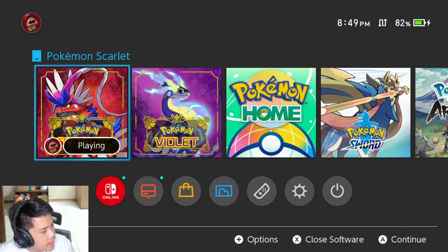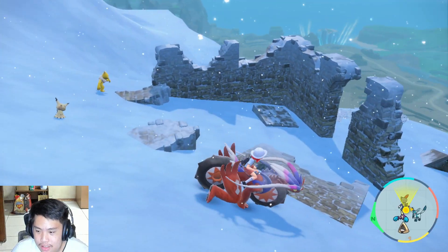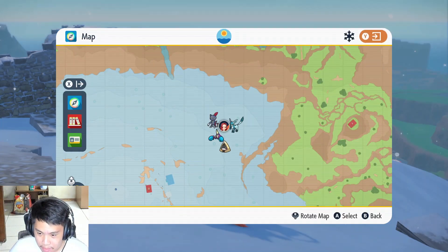I don't know where you first see Spiritomb in the story, but I remember seeing him and I was like, where did you get that thing? And I found his ass. Right here.